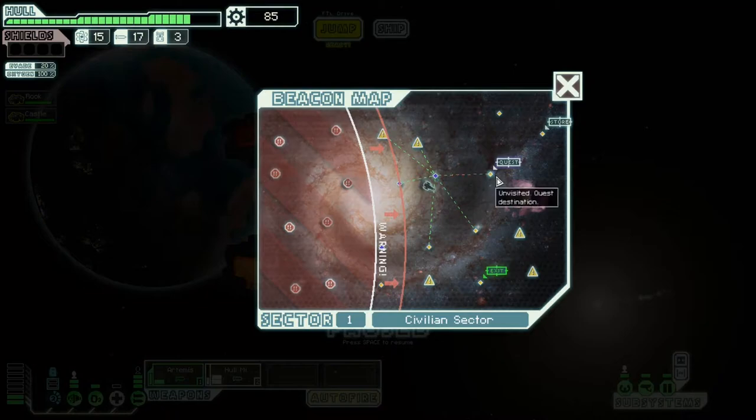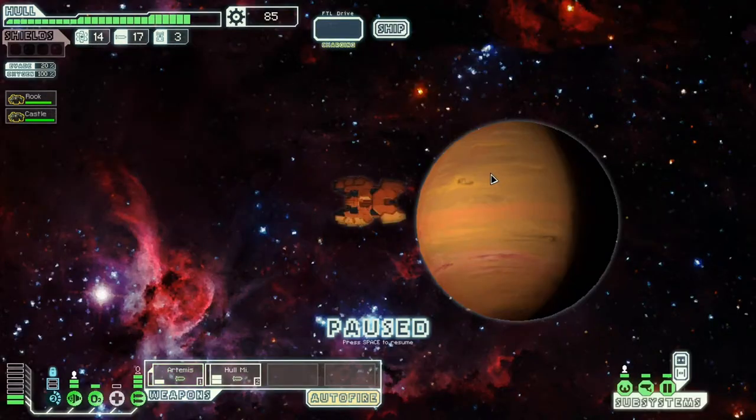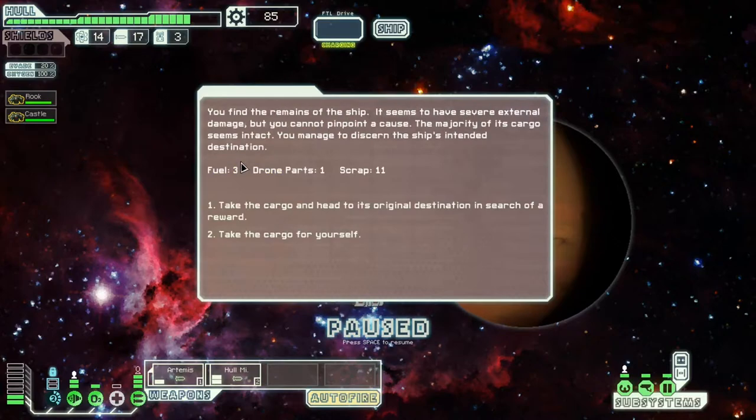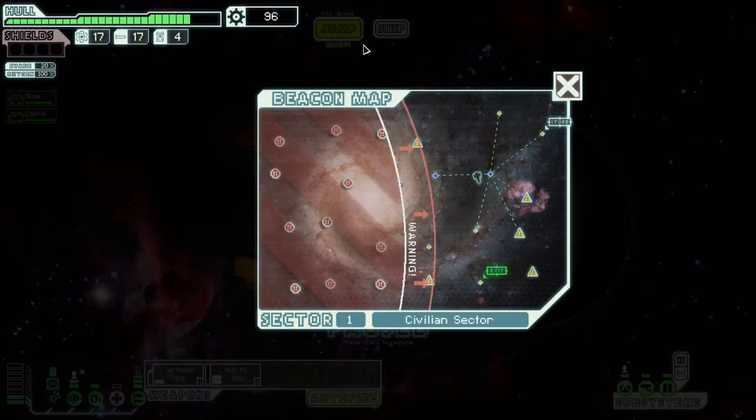There's the quest marker, and apparently there's something in the nebula too — but we'll do the quest first. We arrive at the last known location of the freighter delivery. The ship is found destroyed with external damage — cause unknown, but the majority of cargo is intact. I can take the cargo to its destination for a reward, or keep it myself. Let's take it to its destination, which is toward the next sector. I need to leave this sector soon anyway.